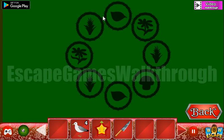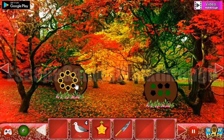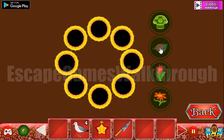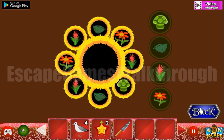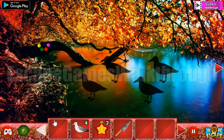Here we can see a sequence of different plants and we need to enter this sequence in the puzzle starting from the beginning: leaf, flower, plant, mushroom, leaf, plant, flower, and plant. We've got the second star fruit.